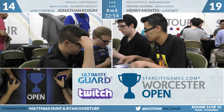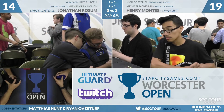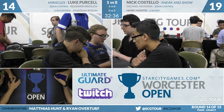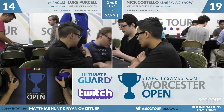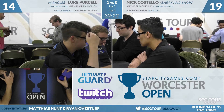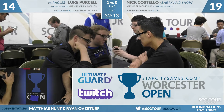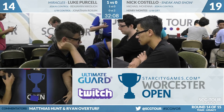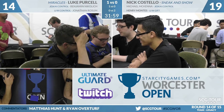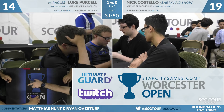Let's go over to our Legacy table — we have Luke Purcell and Nick Costello. On Miracles, Purcell won game one over Sneak and Show. Both Purcell and Nikolic are up a game, but both will need to win their matches as Rossum has lost in Standard. On Miracles: I hear pretty mixed reviews right now. Some players think it's the best deck in the format; others think it's wildly unplayable since they banned Sensei's Divining Top. Miracles is actually pretty strong against Sneak and Show — you have a lot of good disruptive elements.